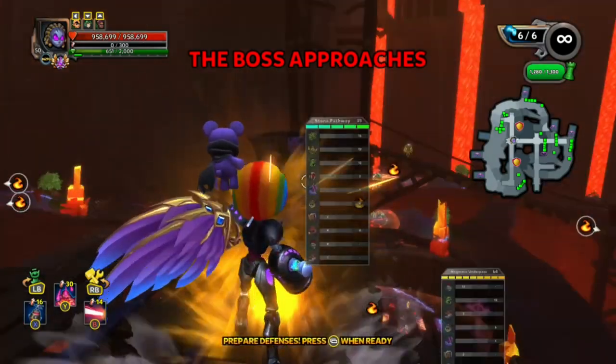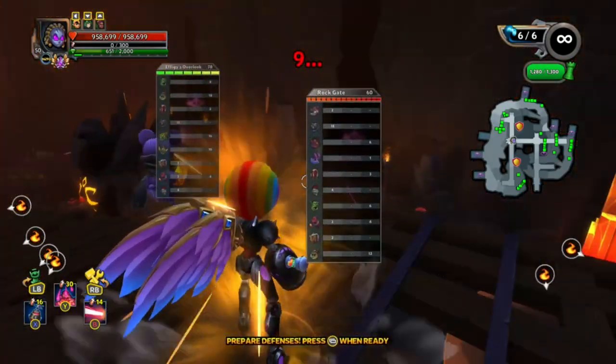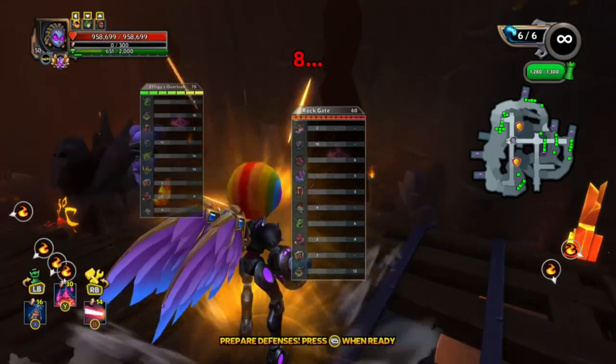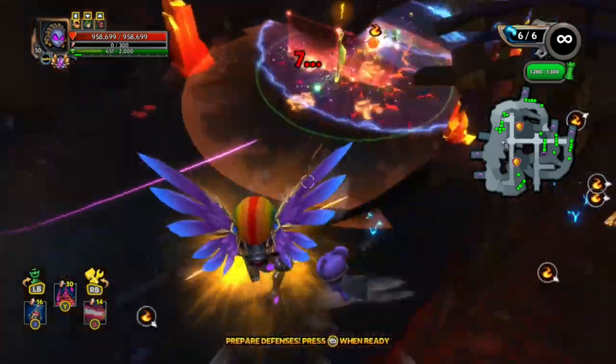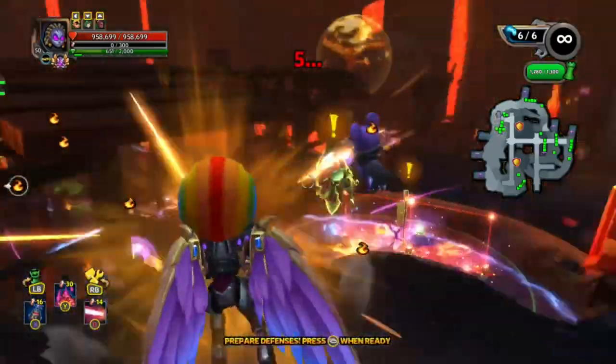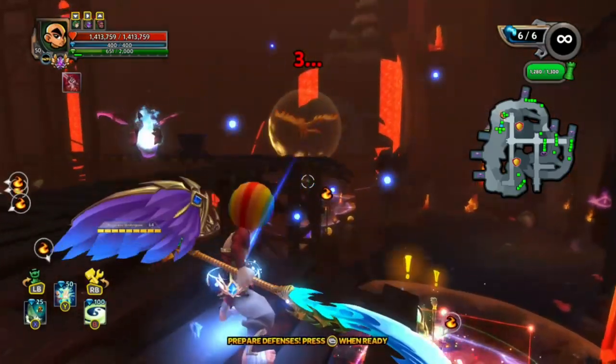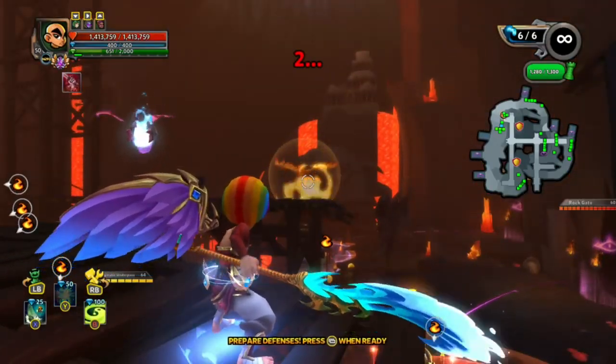The first thing I do is look for the Hexthrow lane. Some Hexthrowers can attack the core from their spawn point depending on what lane they're on. You should have enough time to find the lane, place down the Reflect Beam, and come back before the timer finishes. If you're not using trees, you can just wrap the crystal beforehand and ignore this part.